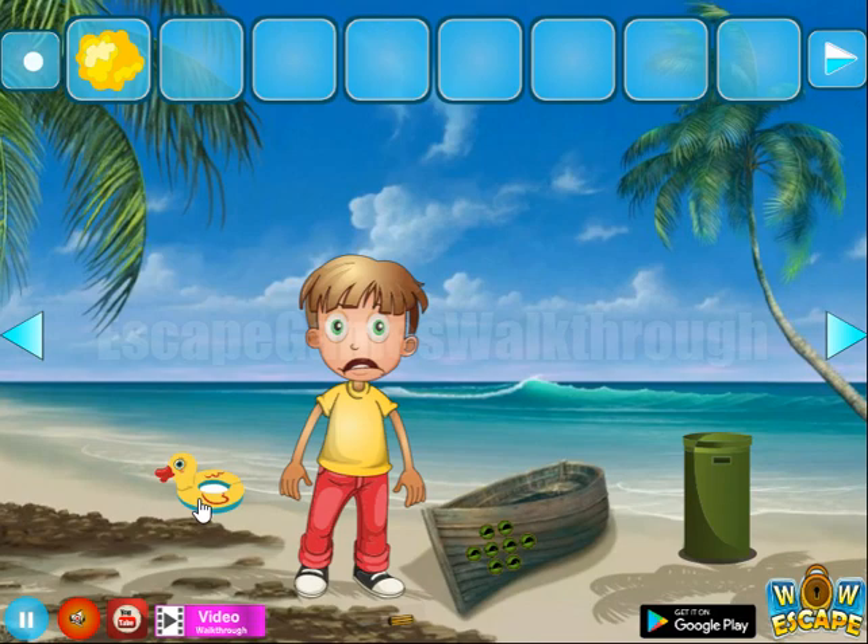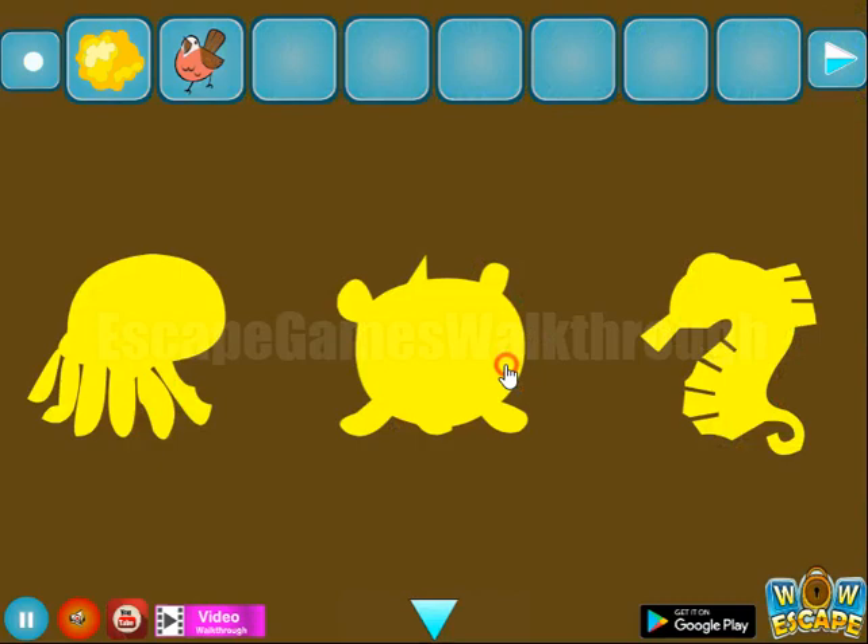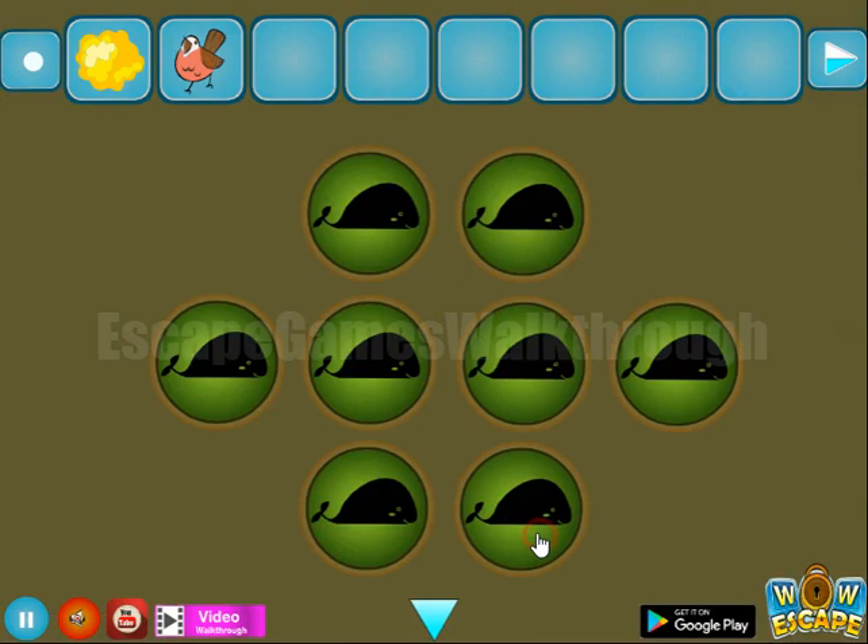Here we can see a hint of colored anchors. This hint is to color the same anchors and get the bird. In the tree there's nothing but a hint — a hint of three sea creatures.